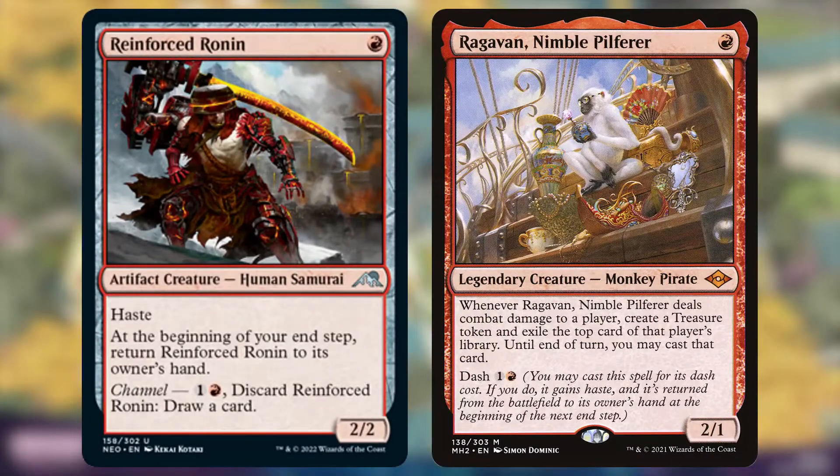Reinforced Ronin — do you love Ragavan, but don't have wads of cash lying around to put one into your cube? Then Reinforced Ronin might be your new favorite card. This is a 2/2 with haste for one mana, but you have to return it to your hand at the end of the turn, so it's kind of like playing Ragavan for its mana cost, but actually using the dash ability. Obviously this doesn't have the amazing combat damage trigger that Ragavan has, but it is still quite good as an aggressive red card. It dodges any sorcery speed removal, and when it gets outclassed later in the game, you can simply cycle it. This is a solid red aggro card, especially if you have a cube on a budget.